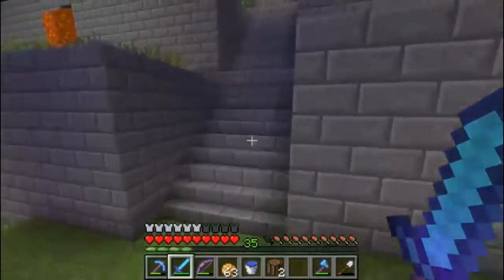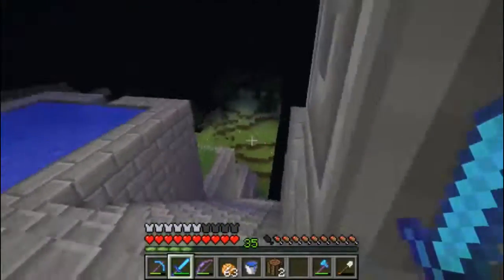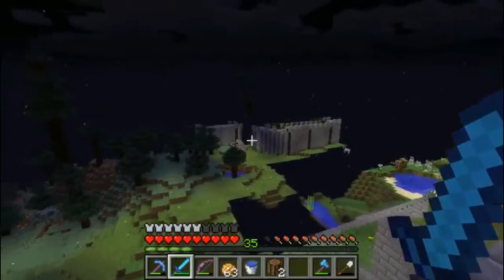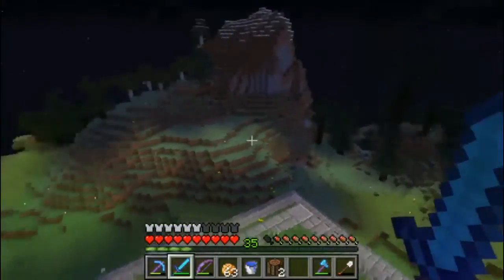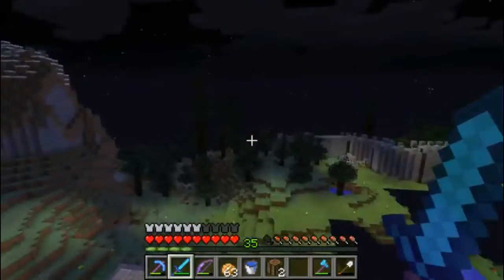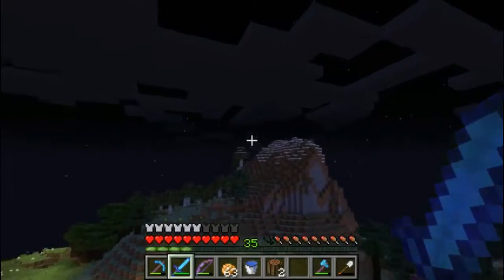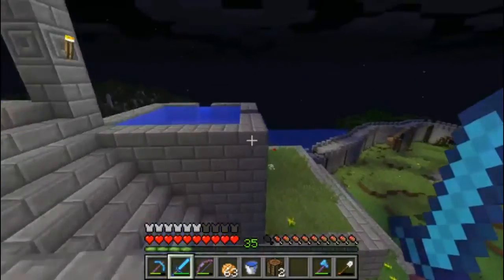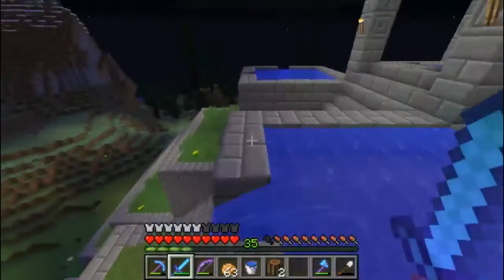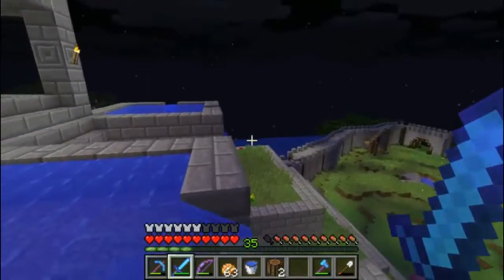I'll show you where the expansion happened. Let me get on top of the ziggurat to get a good point of view. The ziggurat is now no longer the tallest thing inside the walls - that mountain is. Before, the wall came and made a weird angle right there and then went over there, over this little hill, and connected up over there. Now it goes all the way around this mountain. There's an ocean over there, so it stops there, goes across the ocean or bay, comes around, and connects over there. Me and Scorch were planning on having a harbor here with a ship and stuff, but this doesn't actually lead to the ocean. This other one does lead to the ocean, so we're going to make the harbor over there and a little fishing area over here.